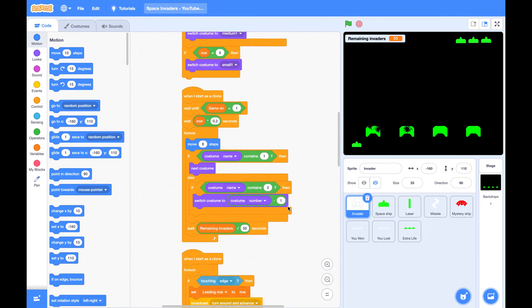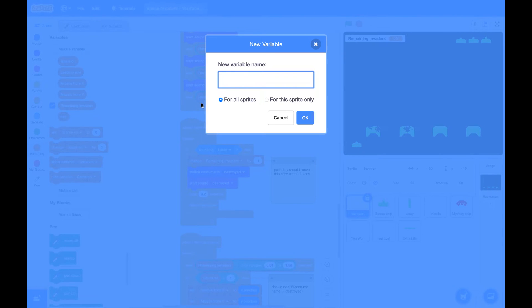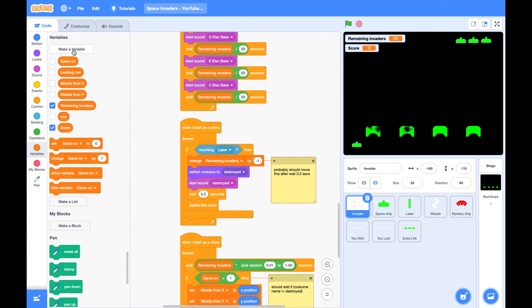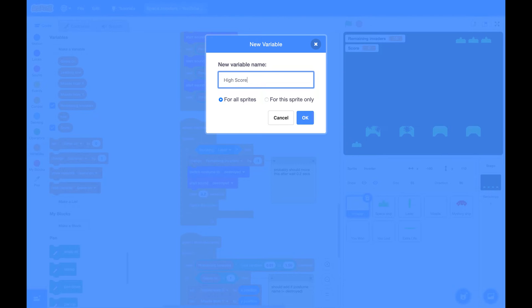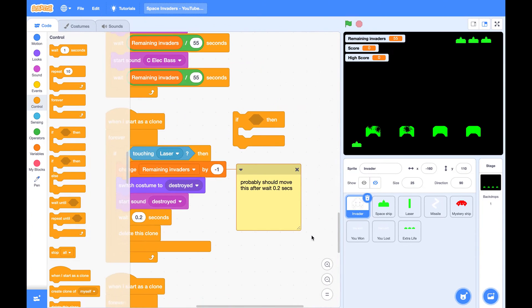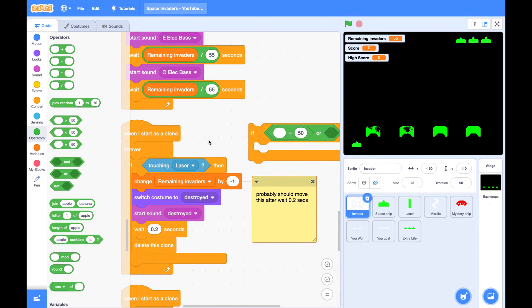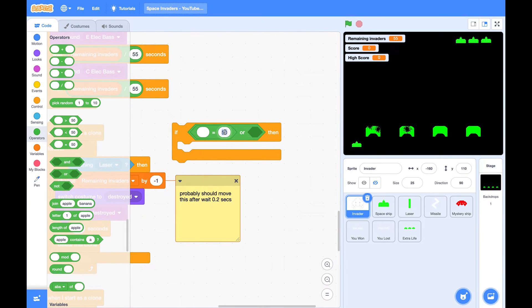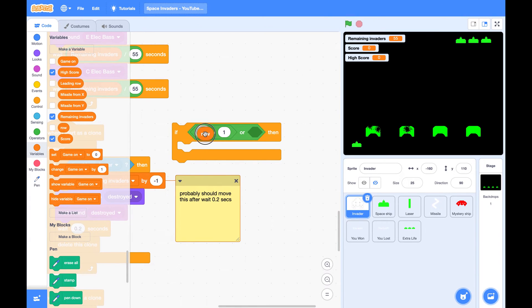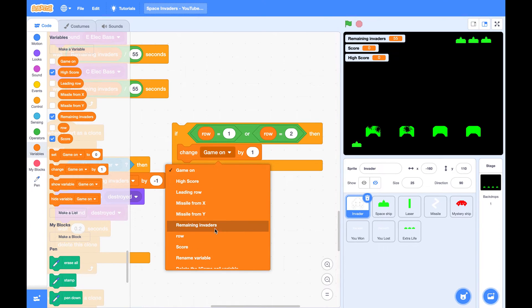So whenever you destroy an invader, you score. To add a score, first we need to create a variable for all sprites. Let's also create a variable called high score. Let's use row — if row is 1 or 2, we change the score by 10.